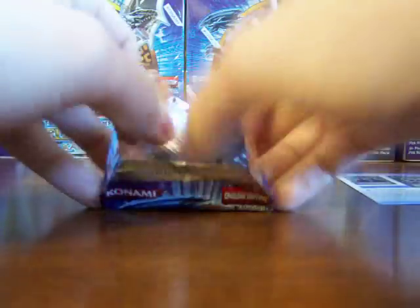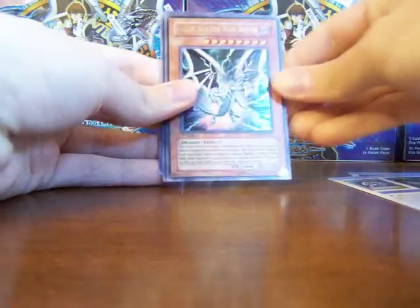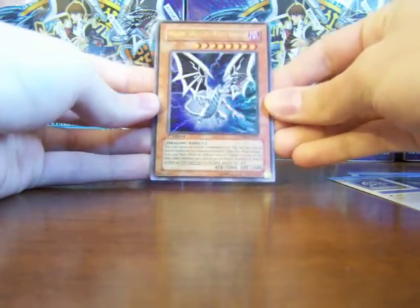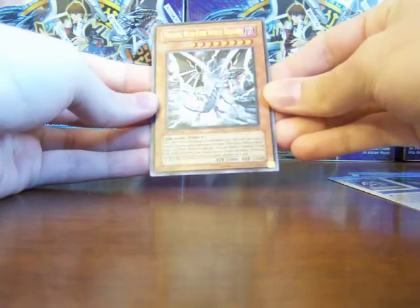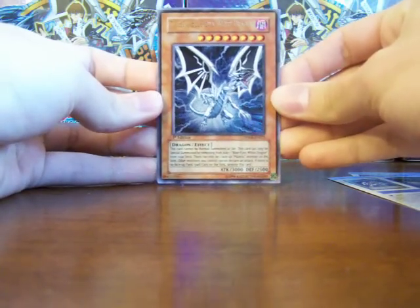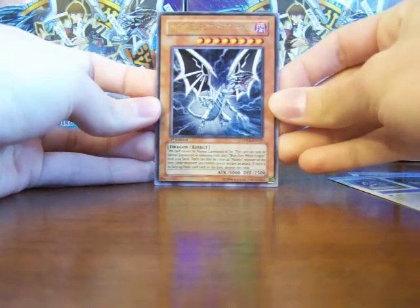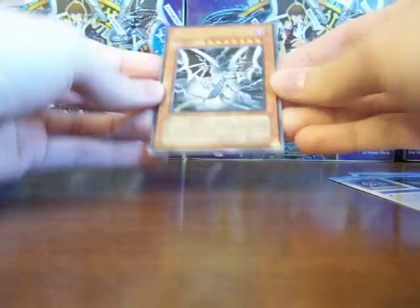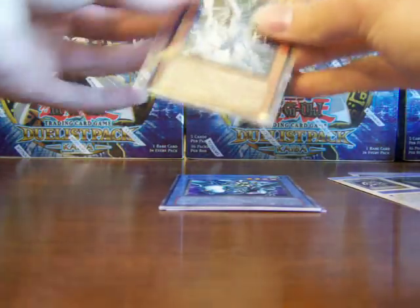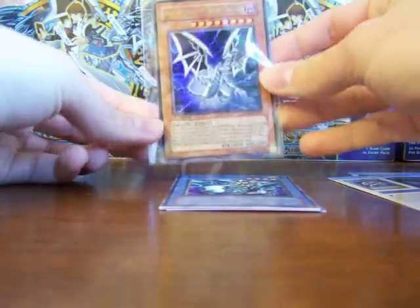I know the ultimate rares include Cyber Jar, Crush Card Virus, Rain of Destruction, and a couple others. There's one of the three ultra rares — the best one. I'm not sure I pronounced it correctly, but Malefic Blue Eyes White Dragon. That's by far the most expensive ultra rare of the three, so that's nice to pull right out of the gates pretty much. Put that in a sleeve right away — mint, straight from pack to sleeve.